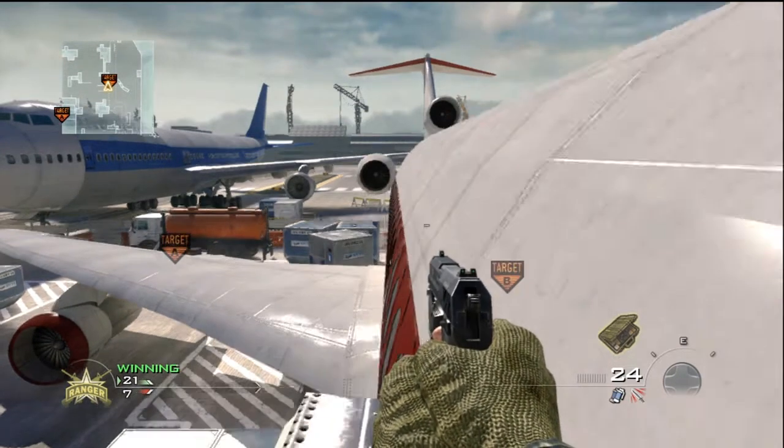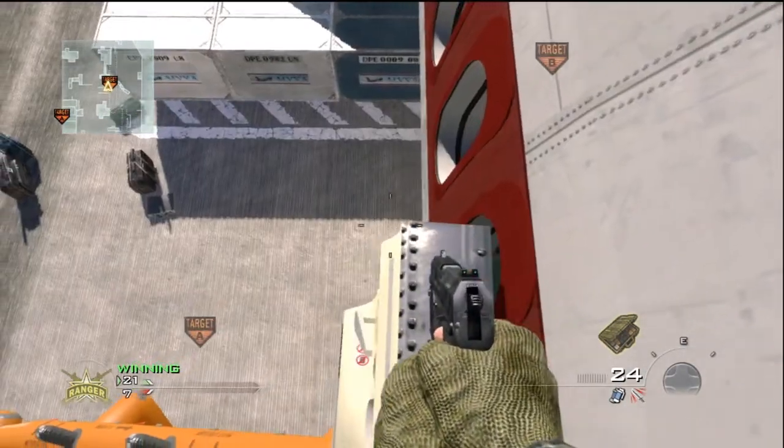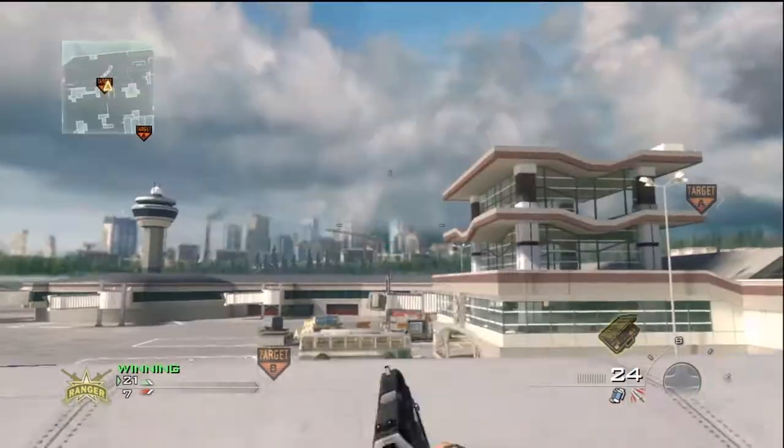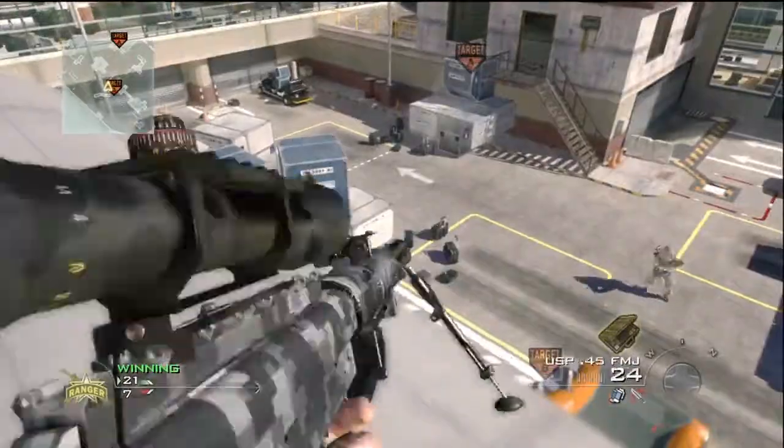Tap left and up and it should put you up on the plane like that. It may take a few tries. Then just sprint and jump up here and you're on the plane.